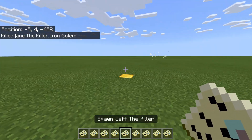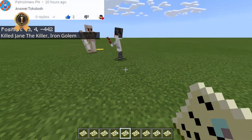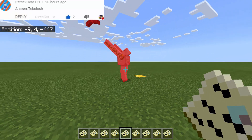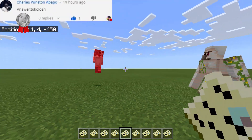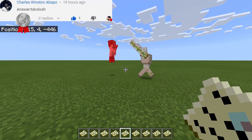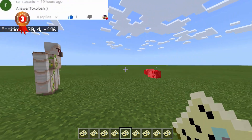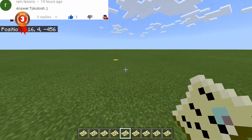Next we have Jeff the Killer — the male version. He's holding a knife, and his face looks scary despite the smile, because of those eyes. He can hurt the iron golem, but just like that he is now dead.